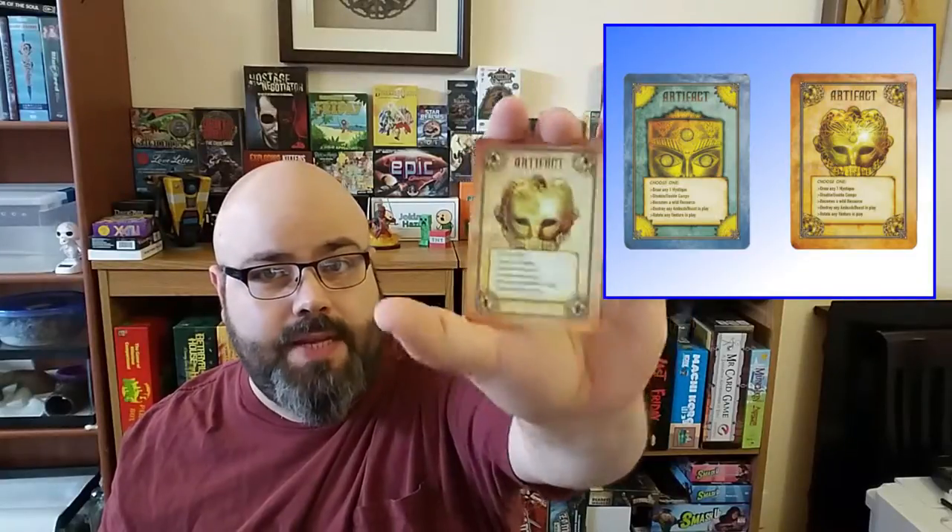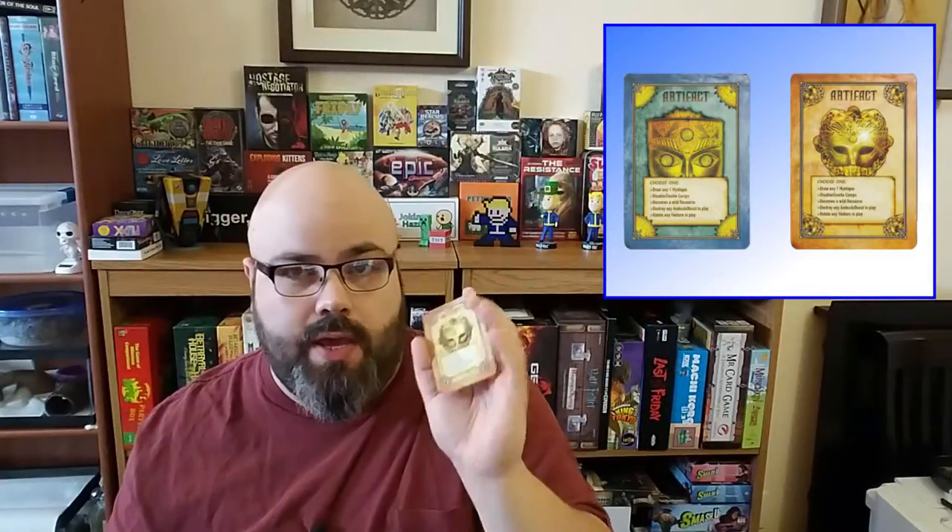Part of what's interesting is you can force the track to go further — this is not just one move per turn; every turn it does click further. As you go through your resource decks, you will find artifacts. Artifacts are all the same; each card is exactly the same. You can use them to draw a mystique card, disable or enable a camp — meaning a skill you bought can be disabled — or use it as a wild resource if you need that last diamond to upgrade your camp.